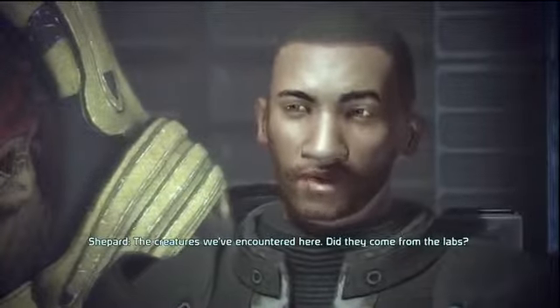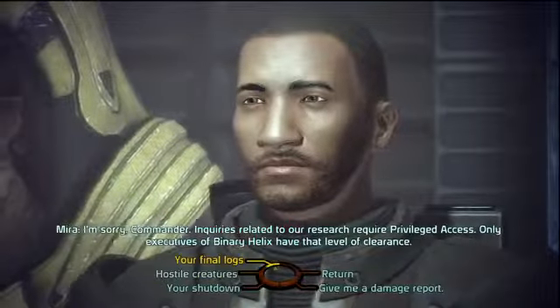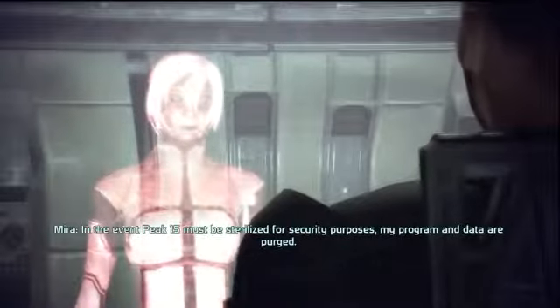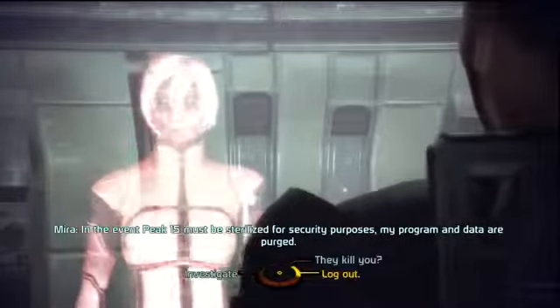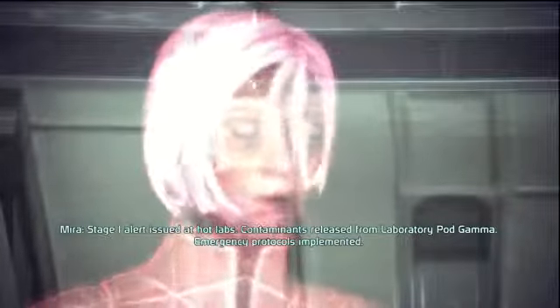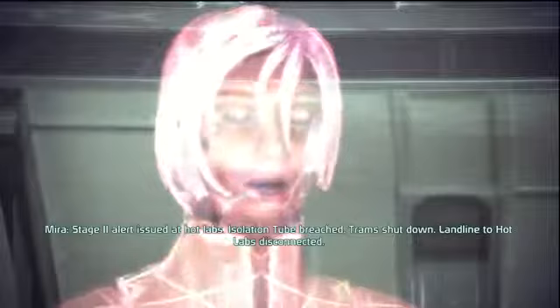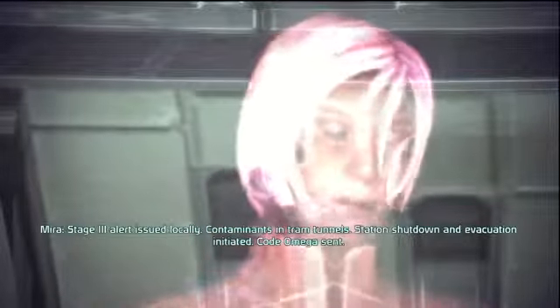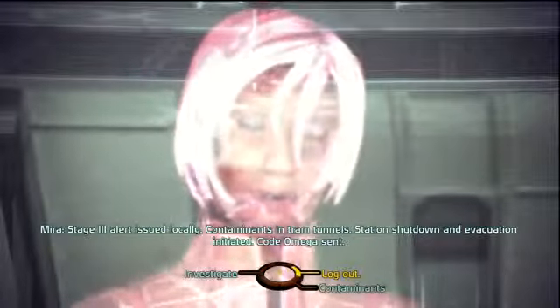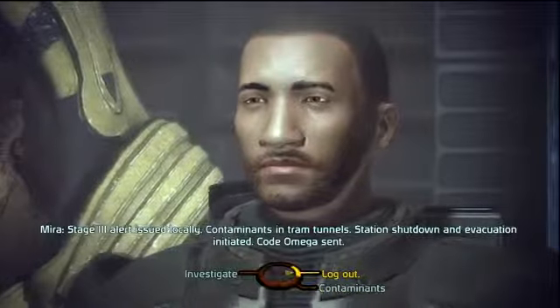The creatures we've encountered here - did they come from the labs? I'm sorry Commander, inquiries related to our research require privileged access. Only executives of Binary Helix have that level of clearance. Tell me what occurred immediately before you shut down. Stage one alert issued at hot labs - contaminants released from laboratory pod gamma. Stage two alert - isolation tube breached, trams shut down, landline to hot labs disconnected. Stage three alert - contaminants in tram tunnels, station shutdown and evacuation initiated. Code Omega sent. It doesn't sound too healthy - looks like something was released from the hot labs that ran amok, causing all hell to break loose. Thank you, Mira.